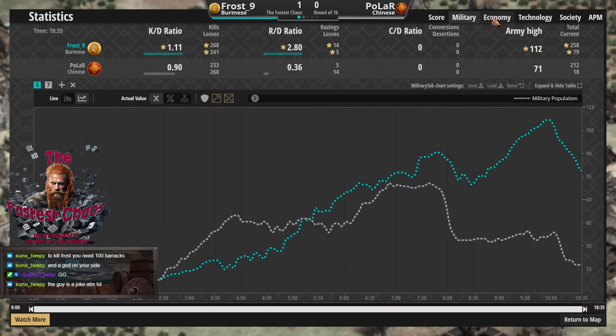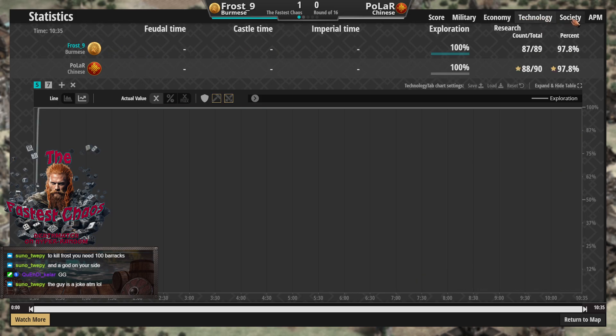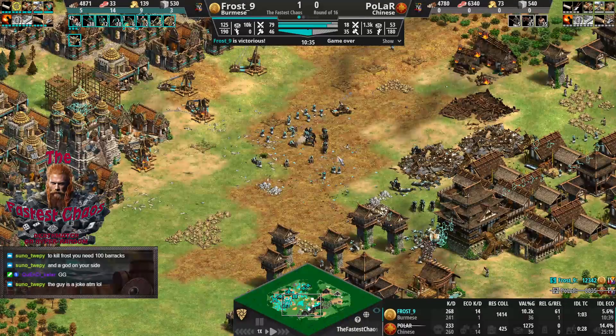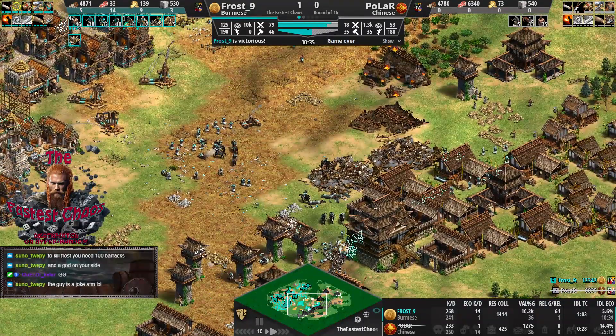With Chinese on the small map and without extra villager generation - which has been seen a couple of times already, usually an advantage for the civ that doesn't get as many villagers - this game was 6 to 3 villagers. Polar couldn't convert it into an early win, and Frost is just super good at defending early.